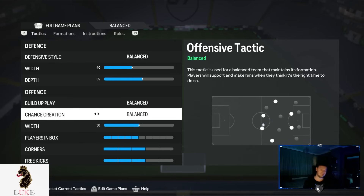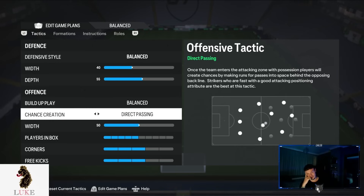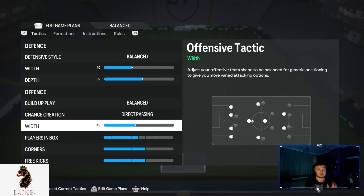For the offense — I wish there was something different, but for the third year in a row, Balanced and Direct Passing is the way to go. I did try Long Ball and Balanced first, and that was okay, but as soon as I went back to Balanced and Direct Passing, we were back making moves. So it probably is going to be another year of Balanced and Direct Passing at this moment in time.